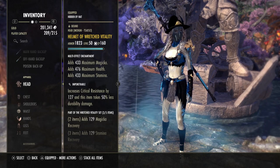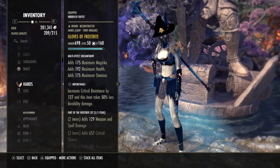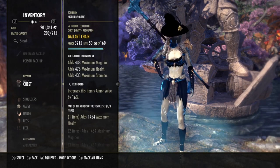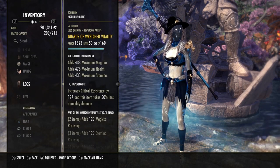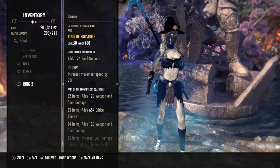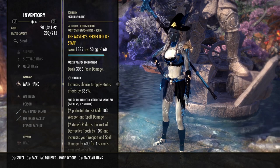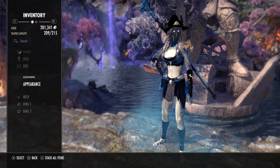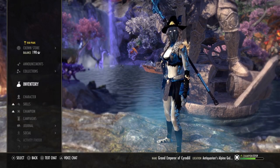In this build I'm going with 3 pieces in medium, 3 in light, and 1 in heavy. Five pieces are in Impenetrable, the heavy chest is in Reinforced, and 1 is in Well-Fitted. All armor uses the multi-effect enchantment. From top to bottom: head of Wretched Vitality, Daedric Trickery chest, shoulders of Wretched Vitality, sash of Frostbite, gloves of Frostbite, legs of Wretched Vitality, shoes of Frostbite. Jewelry: Sea Serpent's Coil ring infused with spell damage, and 2 rings of Frostbite — both Swift with spell damage enchantments.